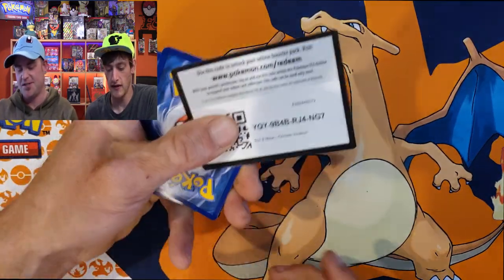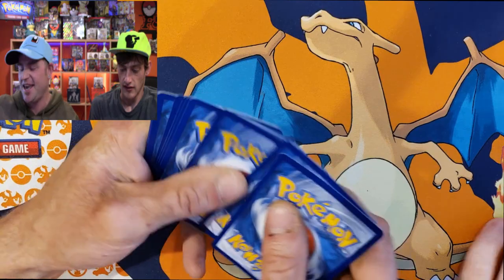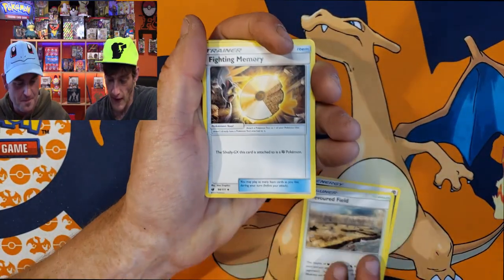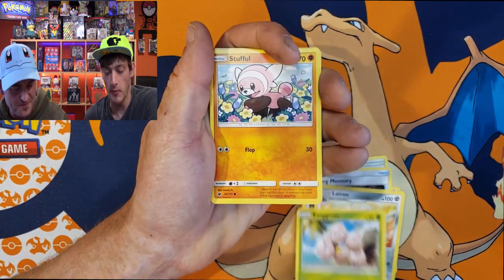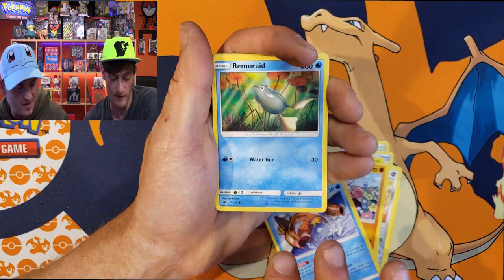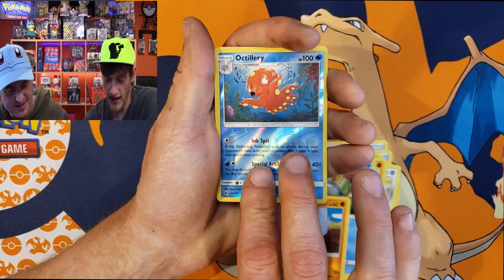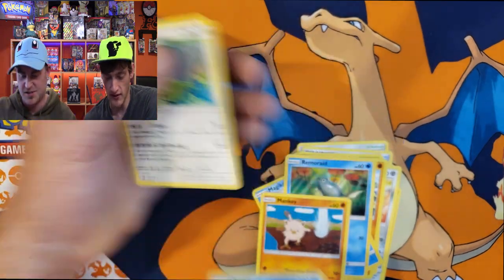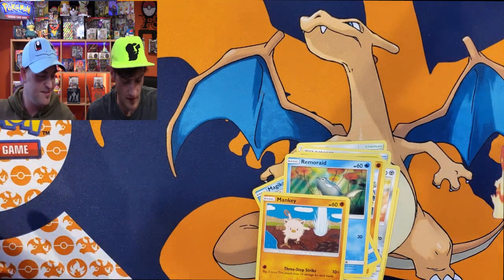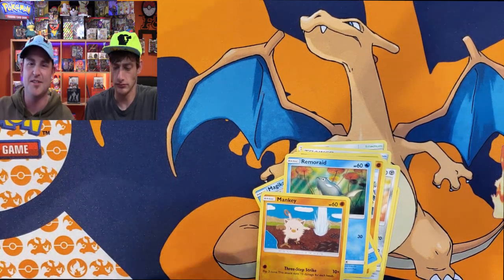I collect the coins - I was kind of hoping they'd be different but that's okay. Really like dusk balls - they're really slick. If you don't know what a dusk ball is, it's used to catch Pokémon in a cave or a dark place, introduced in generation four. You want that Diglett, you need that dusk ball. First pack is Crimson Invasion - we got Remoraid, Mankey, Aerodactyl, and a non-holo to start.